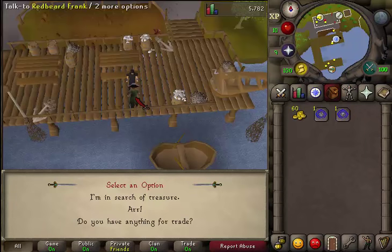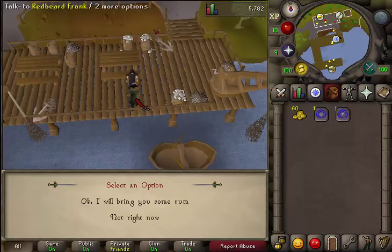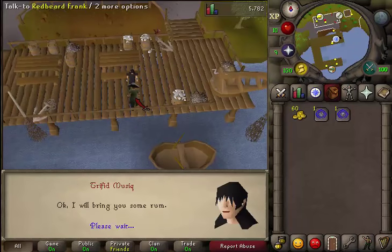Talk to him. Select the first option that you are in search of a treasure. Select the first option.